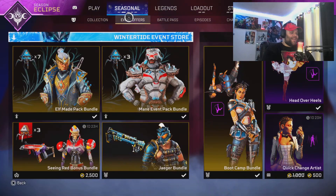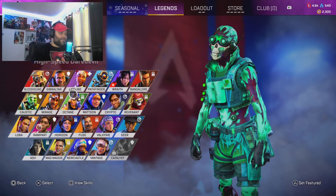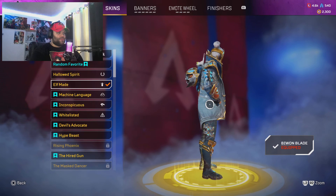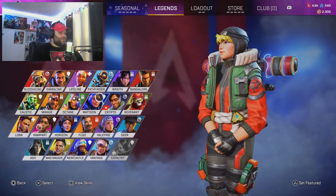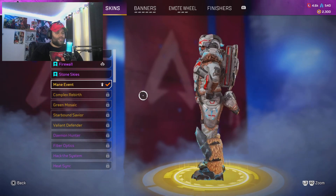Just so you know, anytime there's a collection event, you always want to get these bundles first. I already bought the Elf Made pack bundle and the main event pack bundle — it helps you save money so you don't waste as much. I got the Crypto Elf Made skin, which is pretty sick — actually a very well done Crypto skin. The other one I got was for Newcastle, the Main Event skin, probably his best skin in the game right now. I really like it.